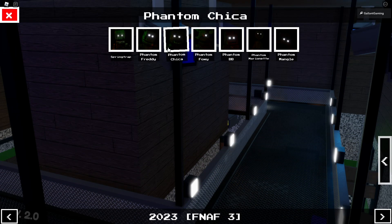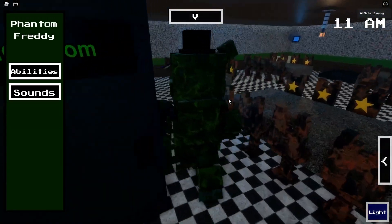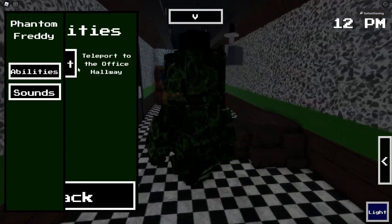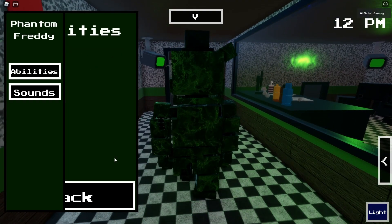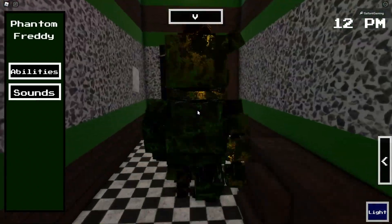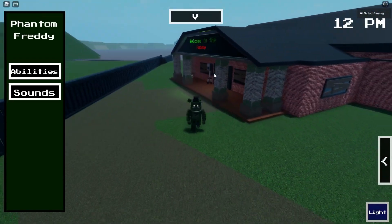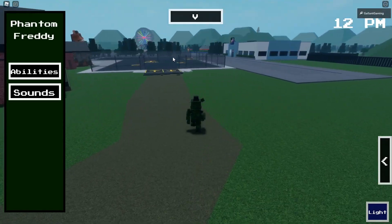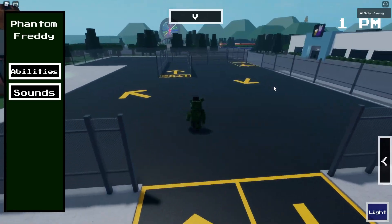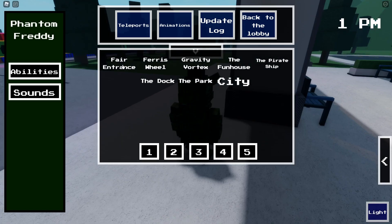Here is Springtrap — we have the mask, and it's gross. Let's reset. There's a giant carnival in the map too. Let's check out Phantom Freddy — or Watermelon Freddy as I like to call them, but this one actually looks good. For abilities we have a teleport. Here's the office — what is this, a basement? It leads to a shop, so not very secret after all.